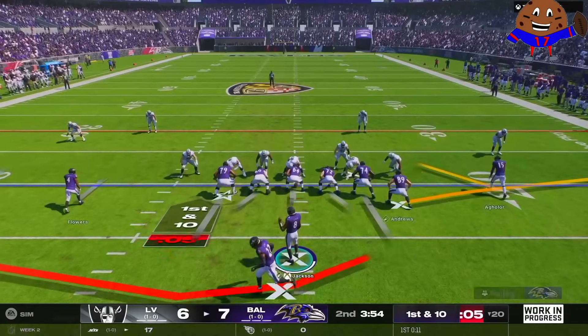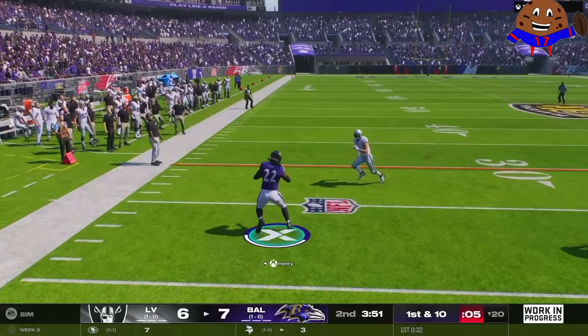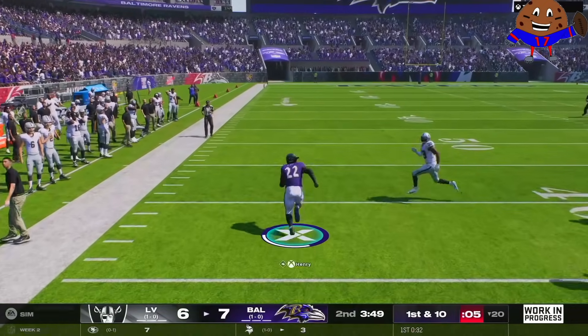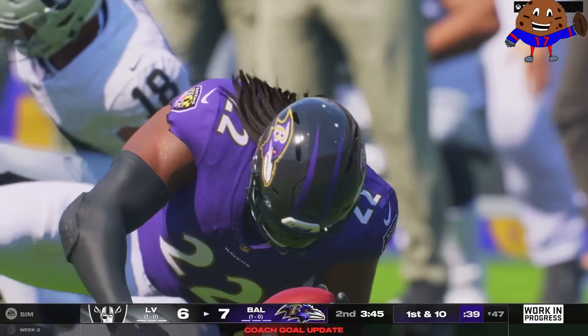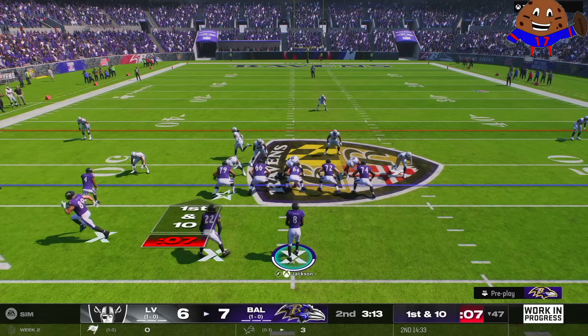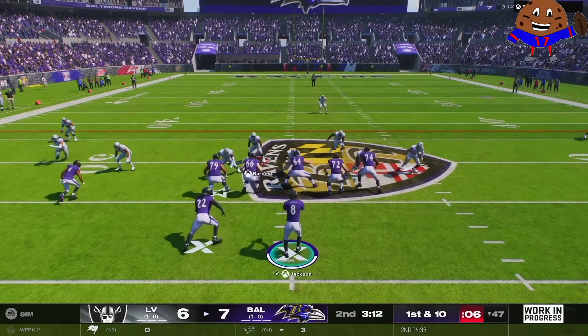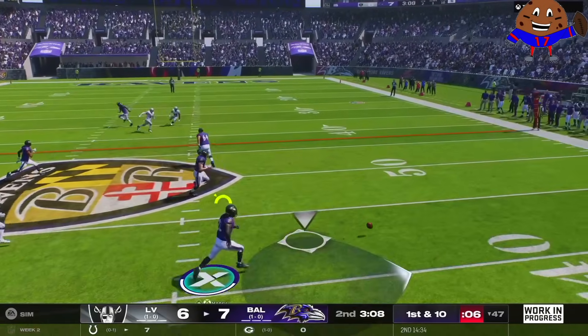We tried to do a DIY handoff on the kick return — couldn't really execute it too well. Setting up a swing pass, Henry in space. You can sit down, sir. What are you doing except getting owned by the king? We're gonna have to get some body bags for these defensive backs if Derrick Henry is one-on-one with them. This video might not be rated E by the end of this one if Henry continues to do stuff like that.